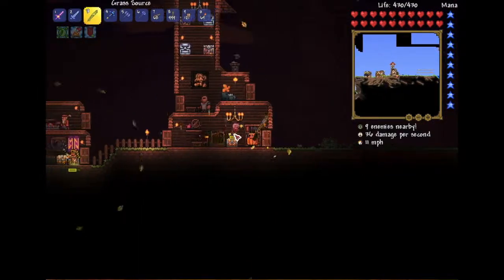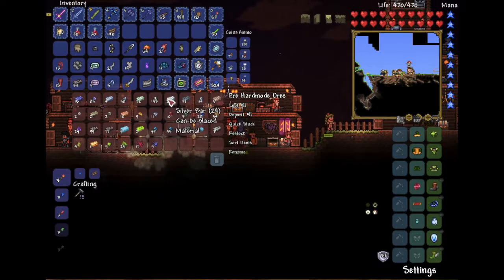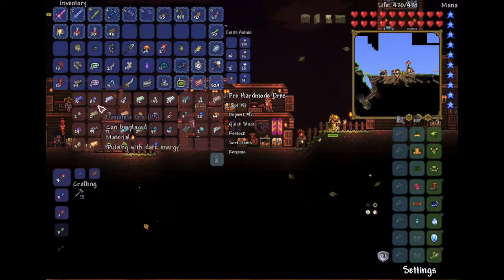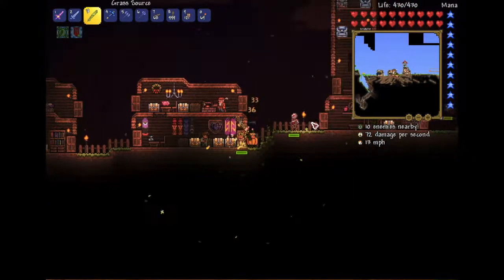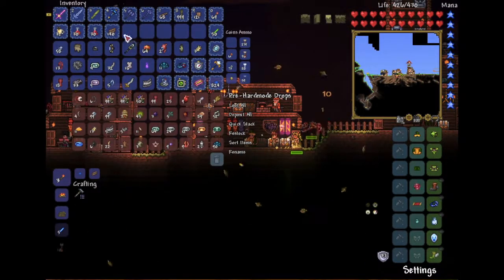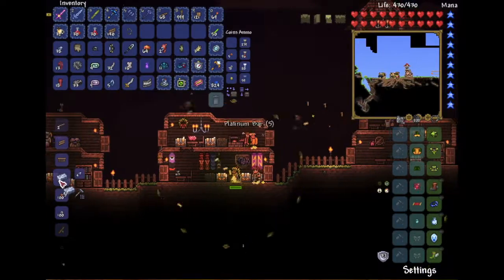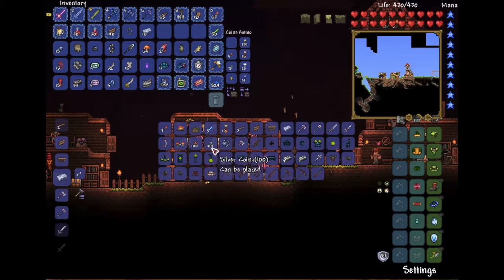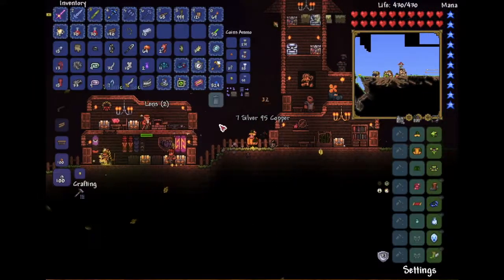We are going to try to get a watch. It's going to be 10 platinum - let's see if we have any platinum or gold. We don't have any gold either, so it's gonna be 10 platinum and a chain. We've gotta have some chains - yep, we have a chain. It's a lot of platinum but that's fine. One, two, three, four, five, six, seven, eight, nine, ten. Now we should be able to make a watch.